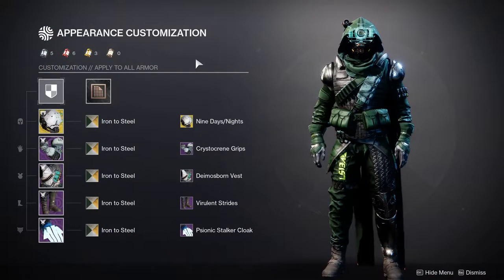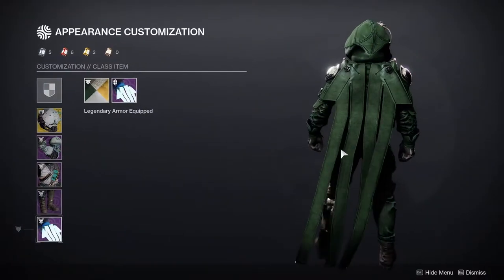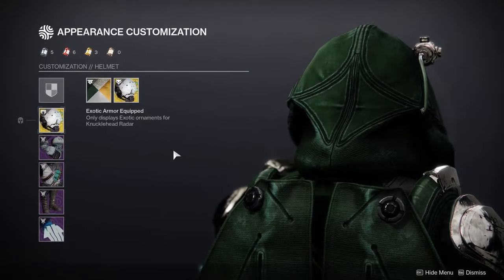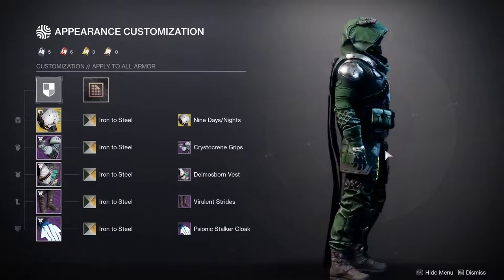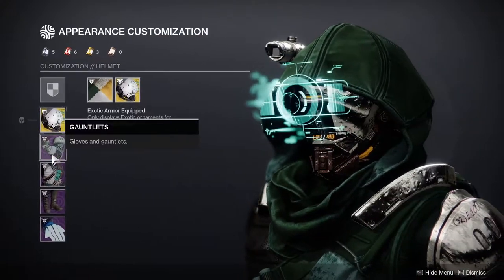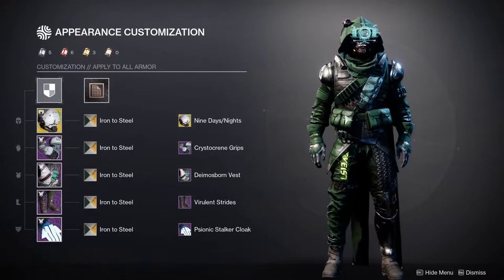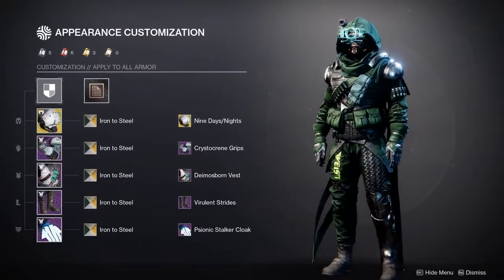Next up is the custom armor. This is the armor set I made for my Hunter — it's basically a mercenary-type thing, which I think came out really good, especially the cloak. This shader makes the cloak kind of like cloth, which is really cool. For the helmet we're using the Knucklehead Radar with the Nine Days slash Nights shader, which looks really good. For the arms we're using the Crystal Cream Grips — I really like these because they look like they match the chest piece, which is the Daimas Born Vest. I love these two combinations; they go really well together.